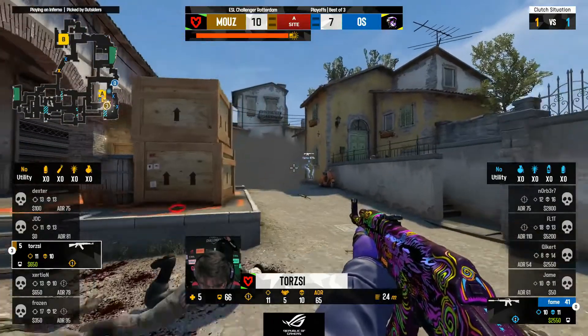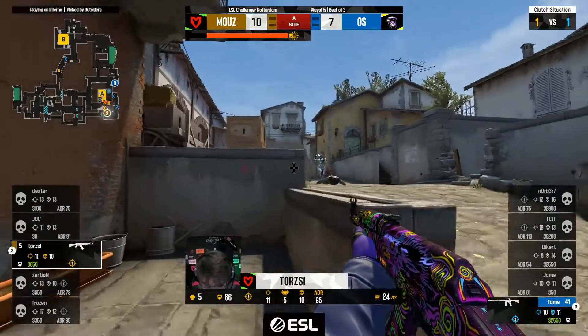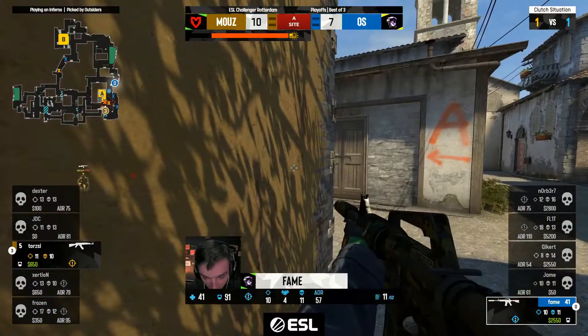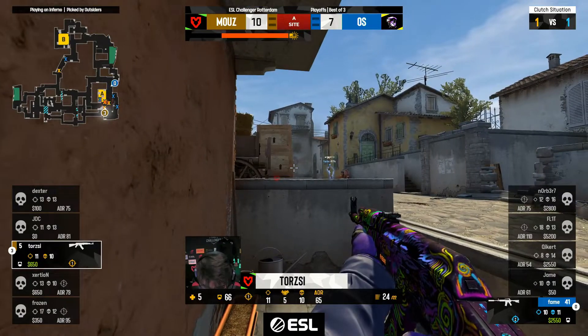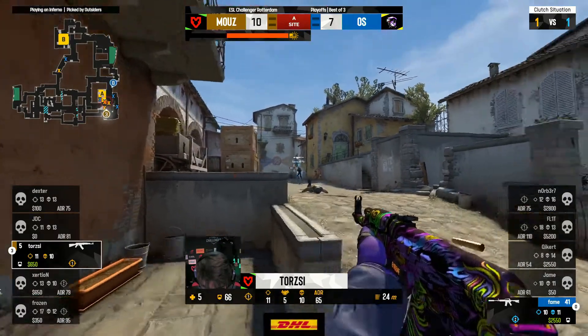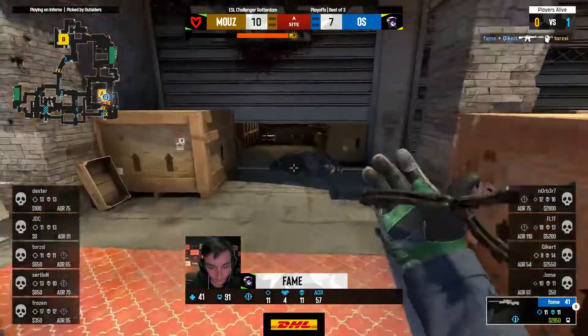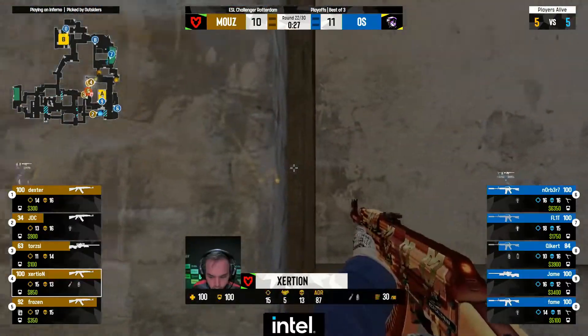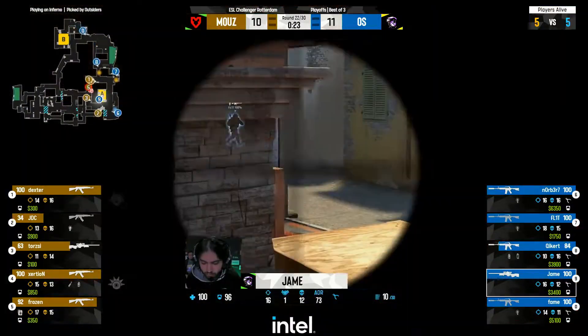Playing around this smoke, looking for Fame — he's tucked into the cubby as Torsie repositions towards mini pit. Five HP — doesn't want to take this fight. This is so difficult, there's no utility. He is peeking for this though. Fame — as if it's spotted, yes! But he hits the headshot anyway. One versus one and Outsiders come out. Flashes up long, swinging on over this crossfire — it needs to hold. Jame.